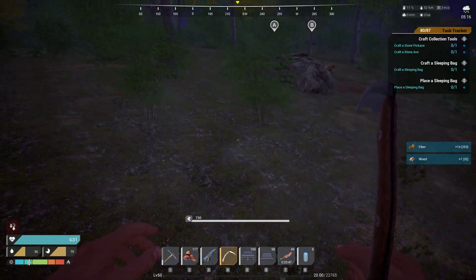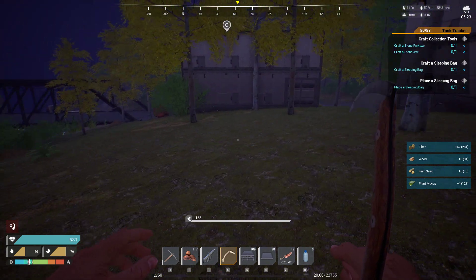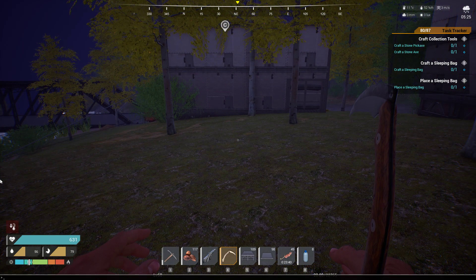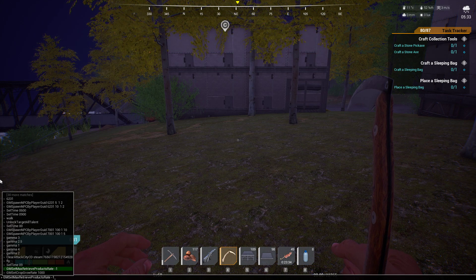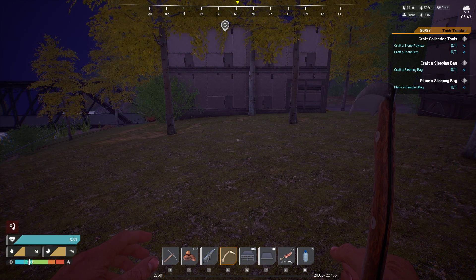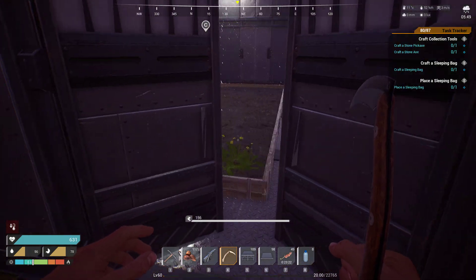I'm getting a lot more stuff — a lot more. It's pretty ridiculous, and this works with farm plots too, which I'm going to show you in just a second. First I'm gonna open my console here, and if you want to know the command, I'll put it in the description, but it's 'gm_set_max_retrieve_products_rate' and then you put a space and a negative or minus one. That should fix the problems with harvesting.